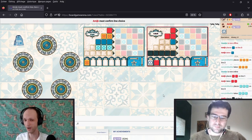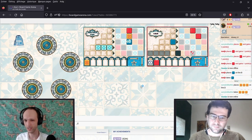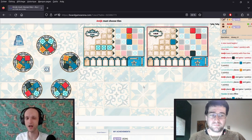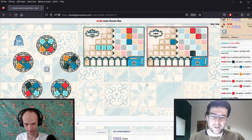Somehow, with this rather unpleasant runout, we ended up not just ahead, but four points ahead, and it's 9-9 for productively placed tiles, I believe. I would say we're ahead.